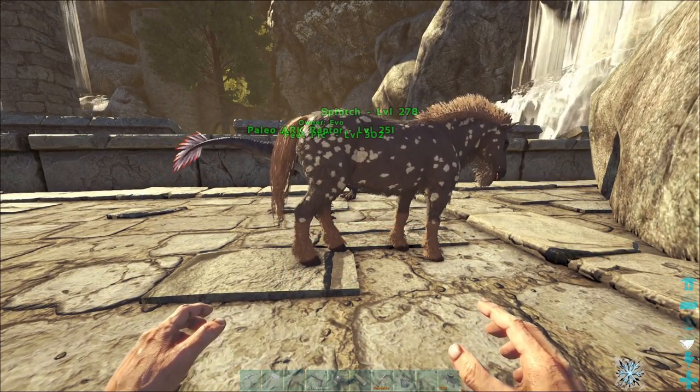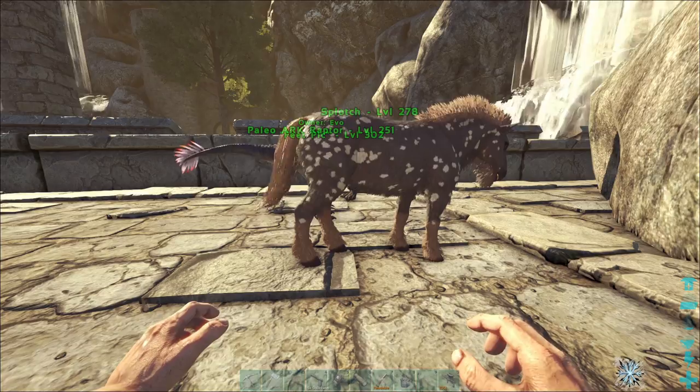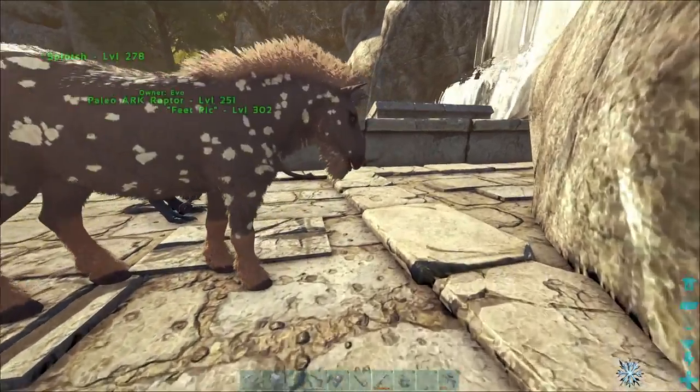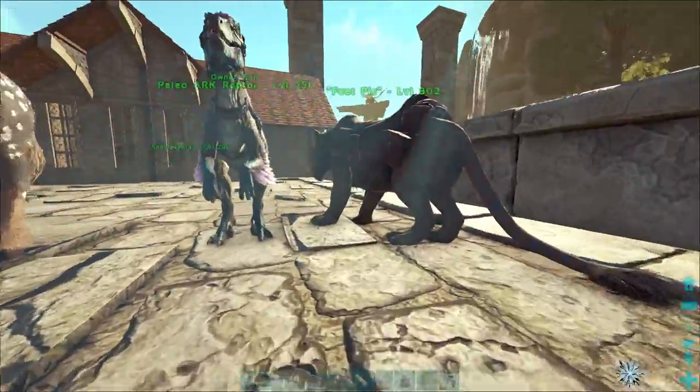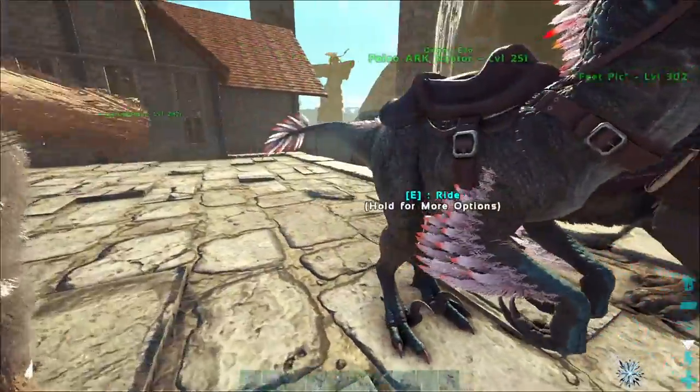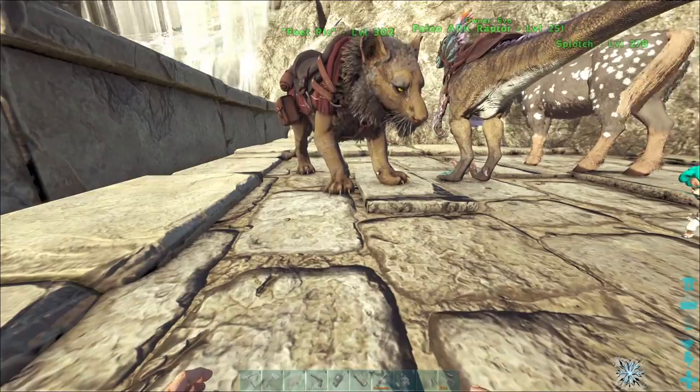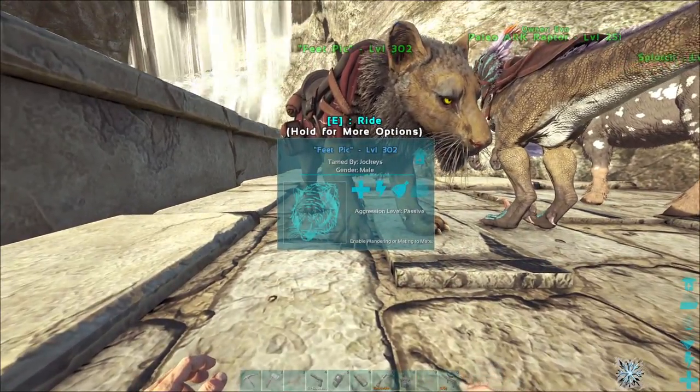Before I forget, I've actually named some of the tames. We got Splotch the horse because, well, I love splotches — we've learned this during the series. You can't go wrong with a name like Splotch. And then we've also got Feet Pick for the Homotherium. Why? I don't know. Why not? I think that's the real question.